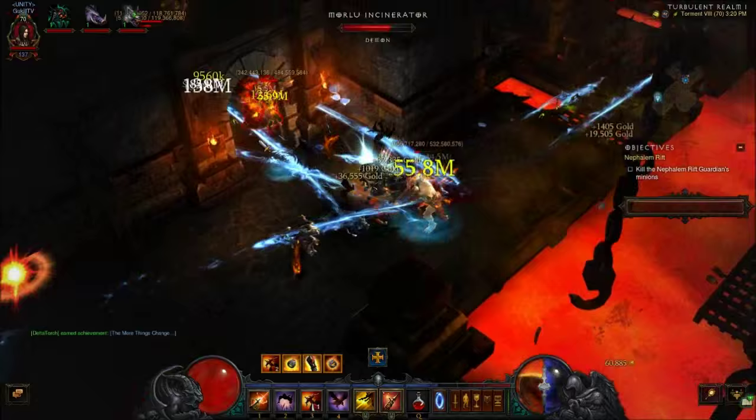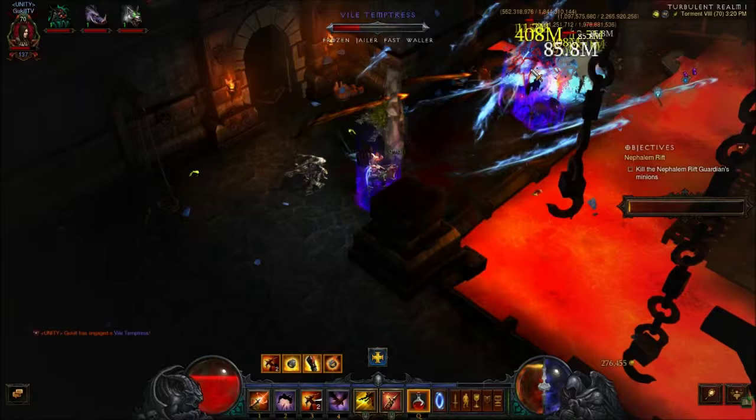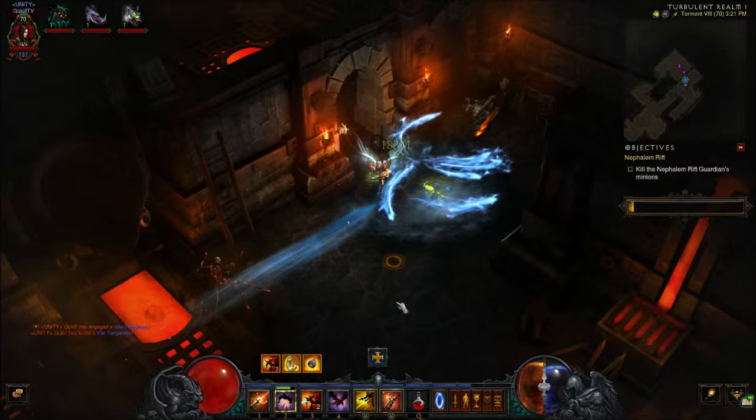Somebody who has level 100 gems augmented onto all their pieces of gear is going to be at such a significant power advantage. We're talking plus 500 of a main stat on every single piece of gear. It's absurd and there's going to be a huge amount of people that can't compete with that — they're not even going to bother trying — and that takes away from the replayability of Diablo as each season goes forward. If they keep on adding things, they're just going to make it all about grind.